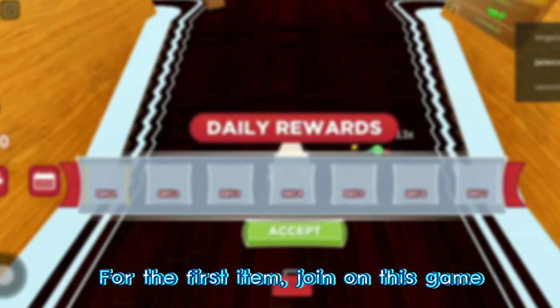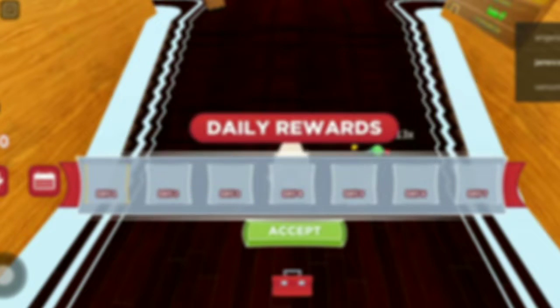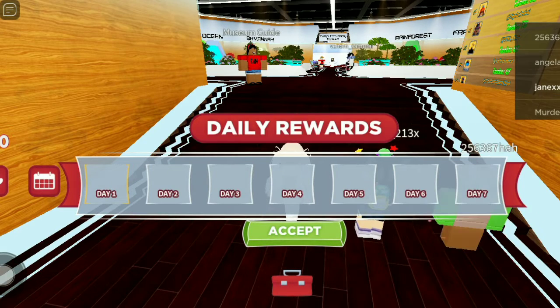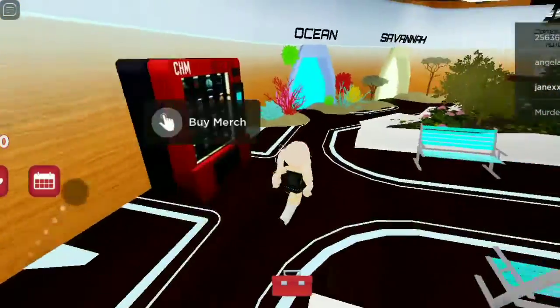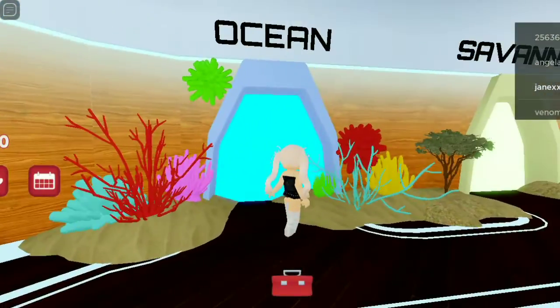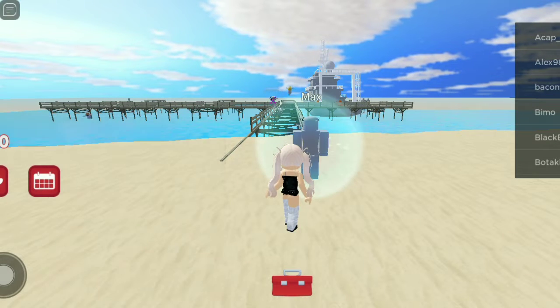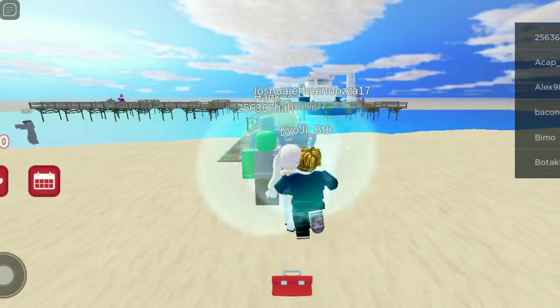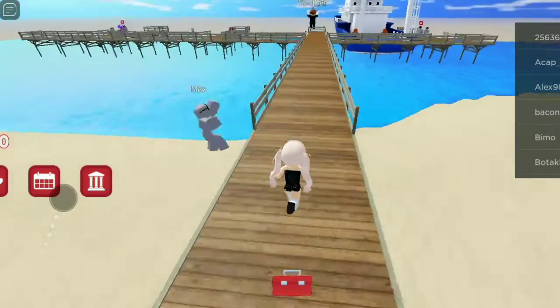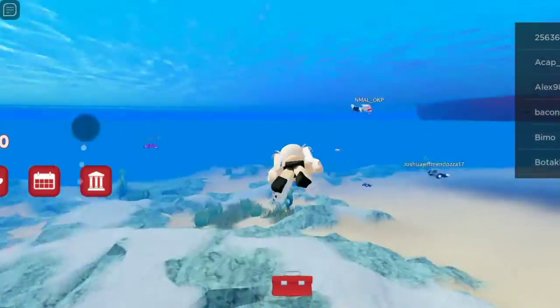For the first item, join this game — it's Computer History Museum. If you are new to the game, just go to the ocean, swim for a few minutes, then wait to get a badge.